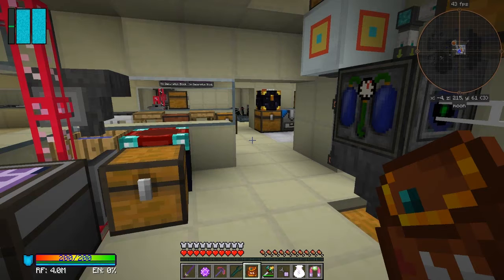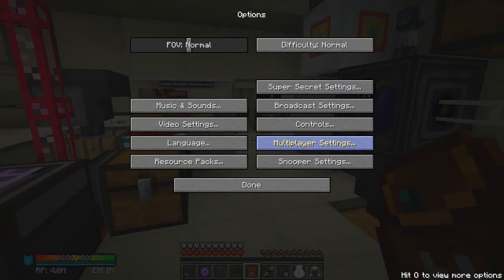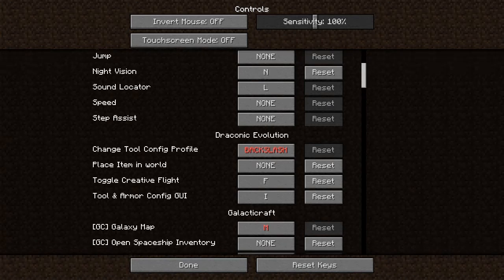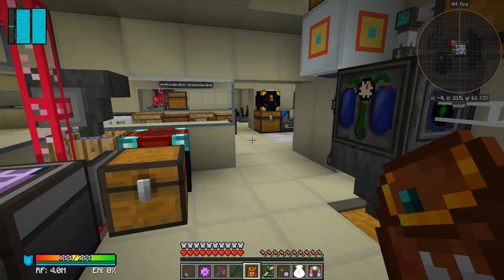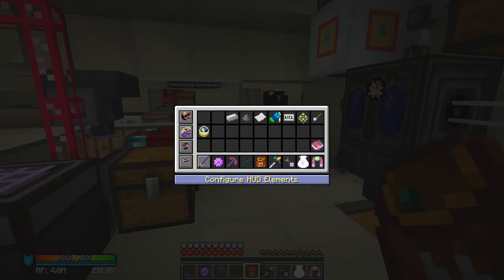The second trick is something I did know but completely forgot about, because it was about two years ago when I saw this last. If you open the controls for the draconium evolution armor, we've got this one here - tool and armor config GUI - which I changed because it was conflicting. So if you press I, you get this GUI.